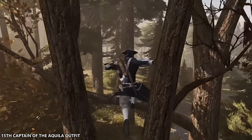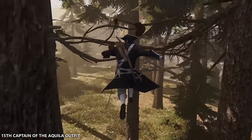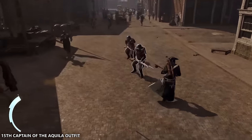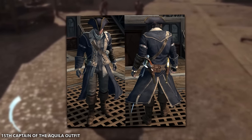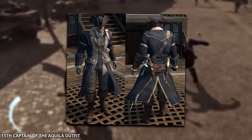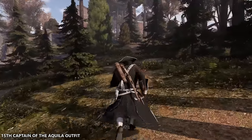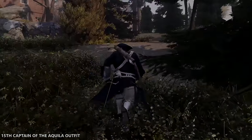If you ever wanted to obtain the captain of the Aquila outfit, you'd need to have the Hidden Secrets DLC, which I believe was a pre-order bonus from either Amazon or select collector's editions of the game. I did notice this outfit is quite different from the outfit Connor wore during the game's naval missions. That one looks way better than the actual obtainable one — it's a lot more formal in its appearance, the colour scheme matches a lot more, it's got more room for holstering weapons, and the front of it looks a lot less detailed. So perhaps if that was the obtainable outfit, it would have been a lot better.